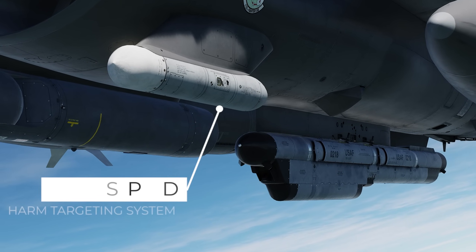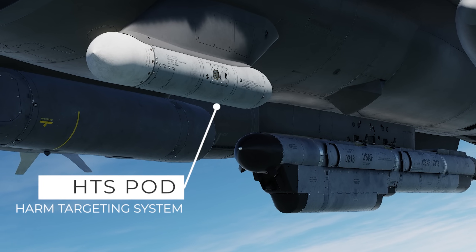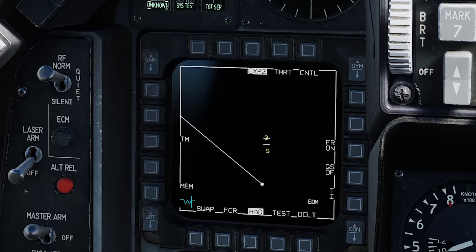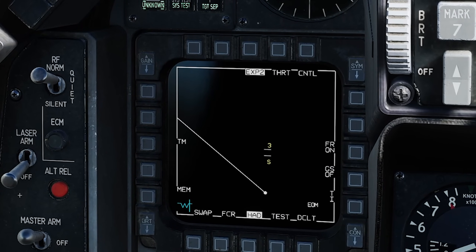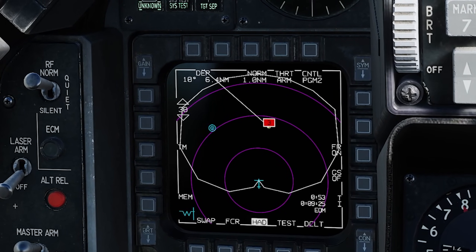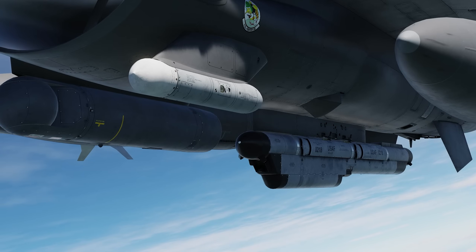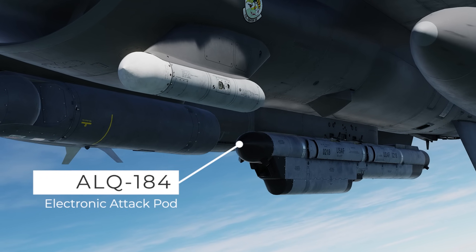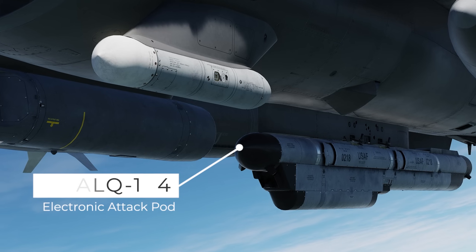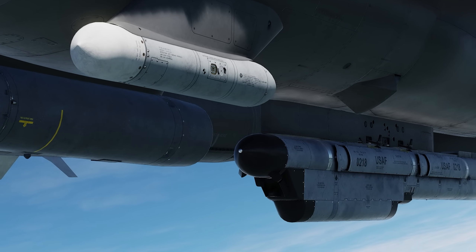With the addition of the harm targeting system, or HTS for short, we are able to find and quickly engage enemy air threats with high speed and deadly accuracy. With the HTS pod we can use the harm attack display, which provides an amazing source of situational awareness that no other aircraft inside of DCS World provides at the time of this recording. In addition to the HTS pod, the F-16 can carry the ALQ-184 electronic attack pod, which provides self-protection while operating in a complex radar-guided environment.